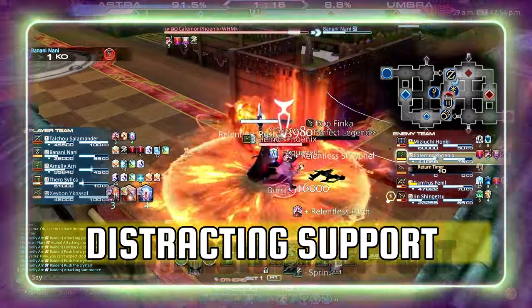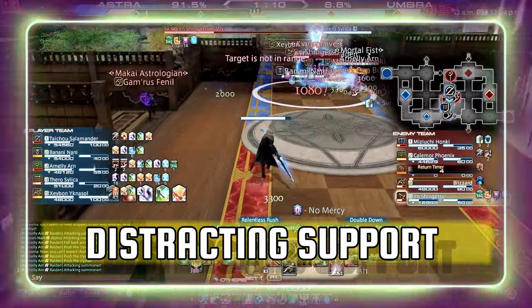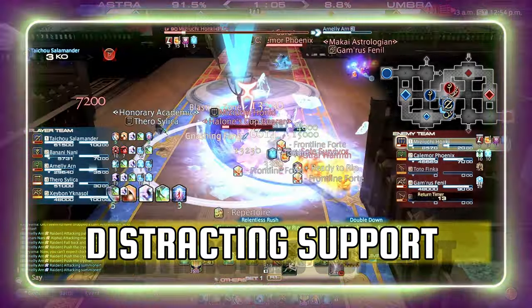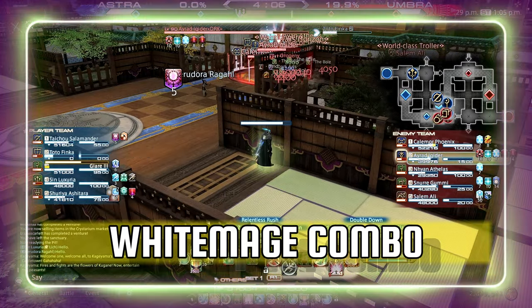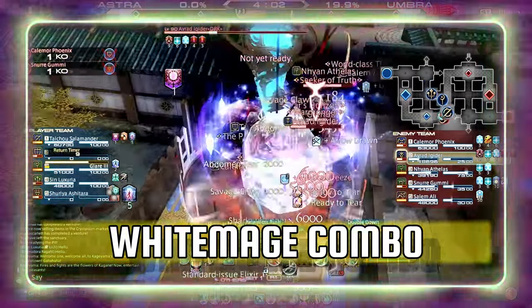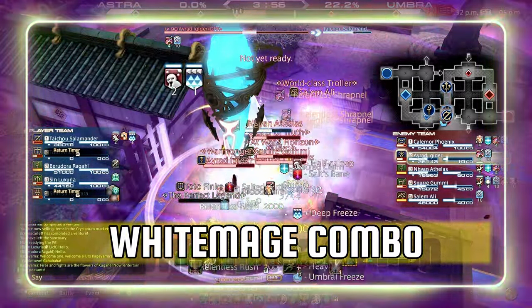For a new player, one of the biggest mistakes you can make is holding on to your ultimate for too long. As a Gunbreaker, you can expect a limit break within every teamfight. The only times you are going to save your ult, there's no need to go to the enemy when they are forced to go to you. Limit break mastery is an essential part to climbing in Crystalline Conflict. If you can succeed in two out of every three limit breaks, you are setting yourself up for success — climbing into the gold and platinum ranks will be well within your reach.